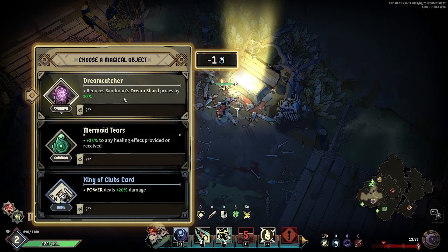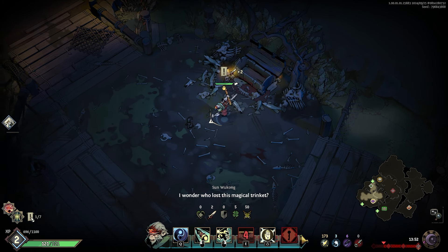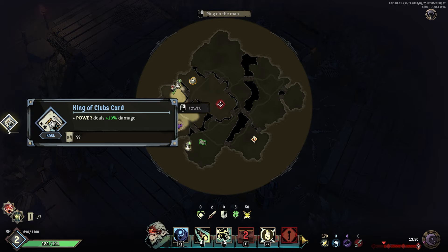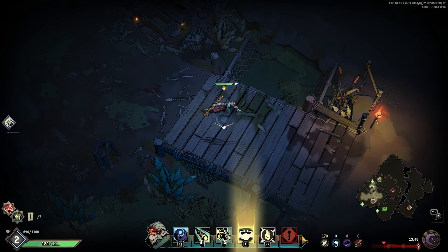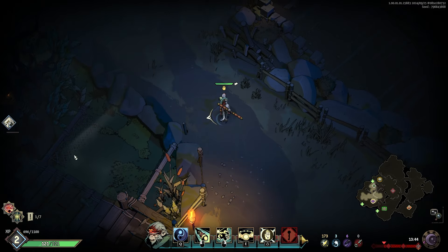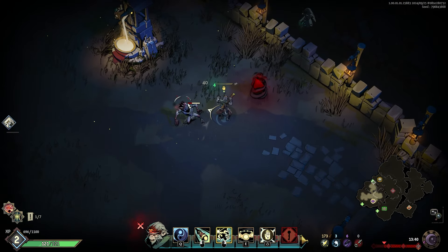Give me a good relic — a magical object. I'm going to take the rare Power, which deals 20% more damage. That counts for our quest since our quest required at least rares. This is our right-click so our dash deals more damage now, which is nice. I think when you level up you also get natural stat bonuses within a run.